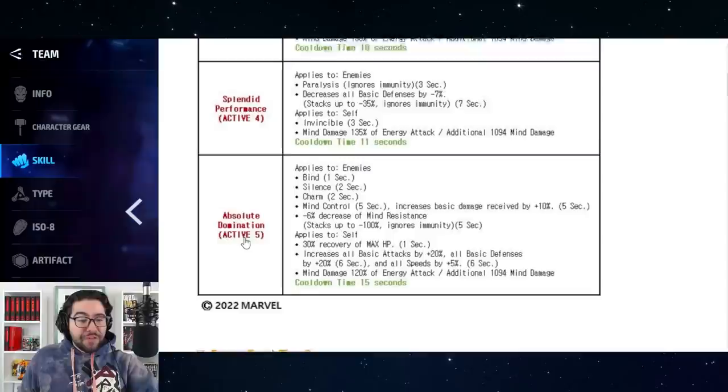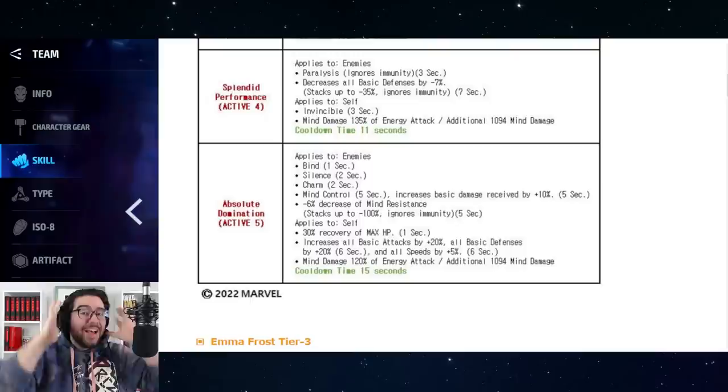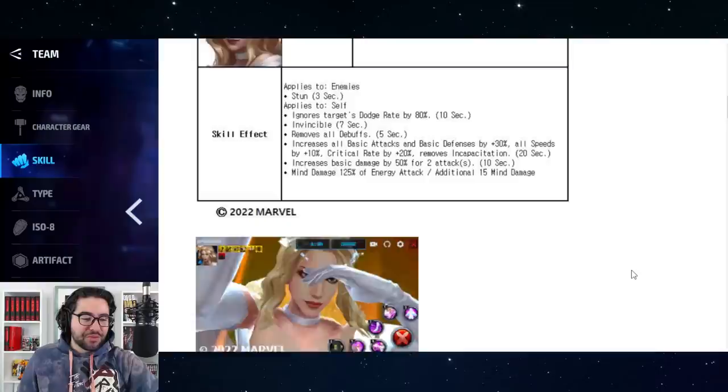Her fourth skill also has strong PvE value since she won't get knocked back by null and similar effects. Her fifth skill, Absolute Domination, has bind, silence, charm, mind control, increased damage received, mind resistance down, a 30% heal, and a frenzy buff — all on a very juicy 7.5-second cooldown at maximum skill cooldown. She's basically got everything except a revive and reflect — but wait for that last one.